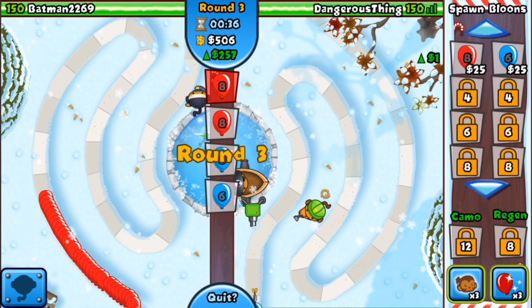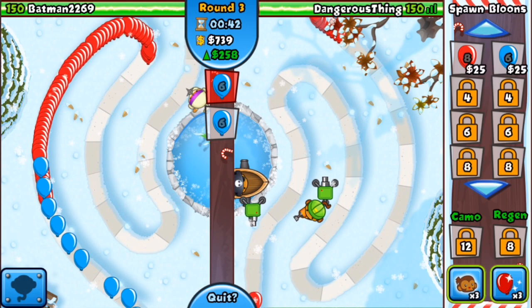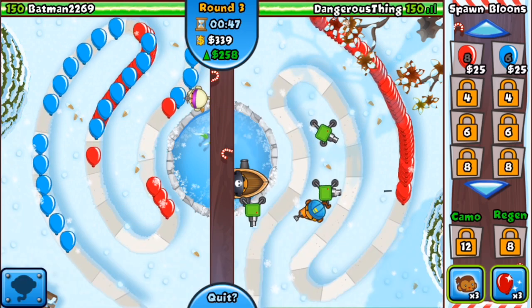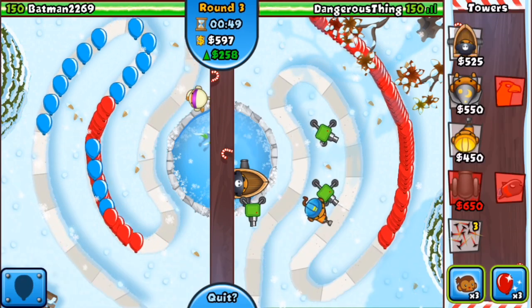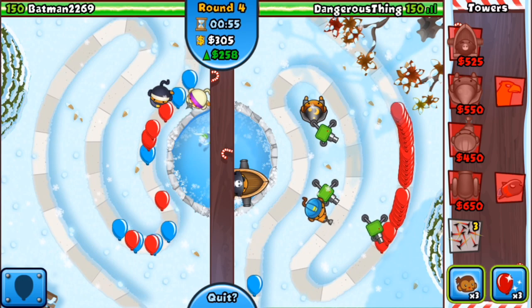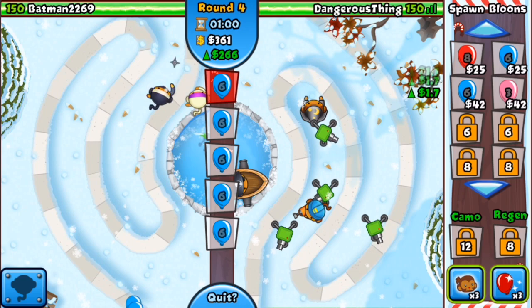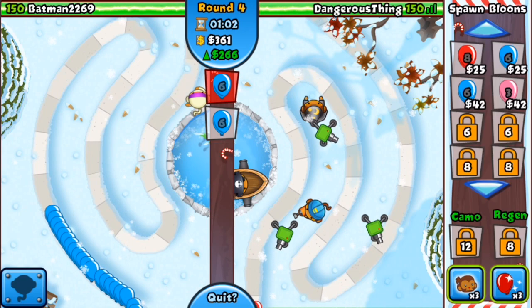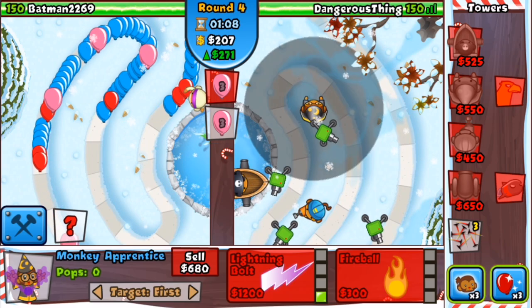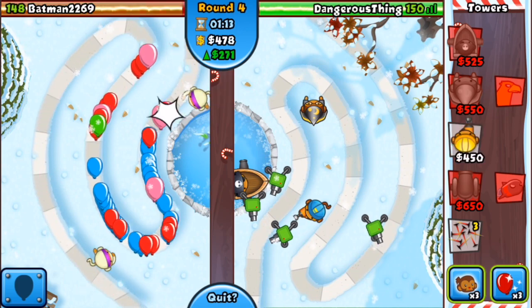I really need the Grape Shooter — that's one of my favorites. I left a little bit of room and I'm starting to rush my opponent already from the beginning, and I think so is he, which is totally fine. I left a little room at the frozen pond because I think I'm gonna end up putting another Buccaneer Tower there — if that's necessary and if the game even gets there. I like playing with two Buccaneer Towers and upgrading them in two different paths.